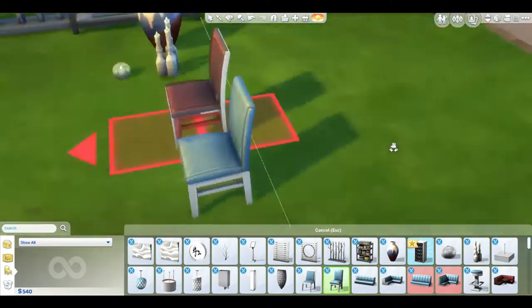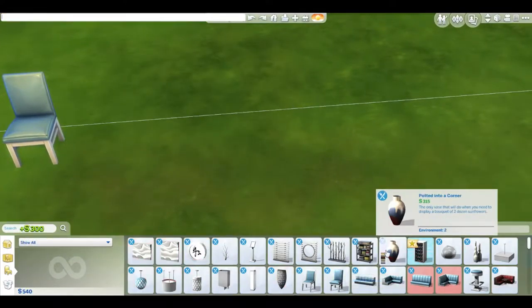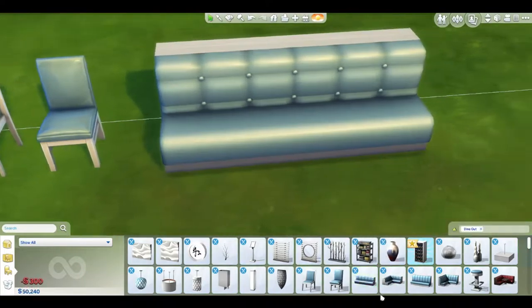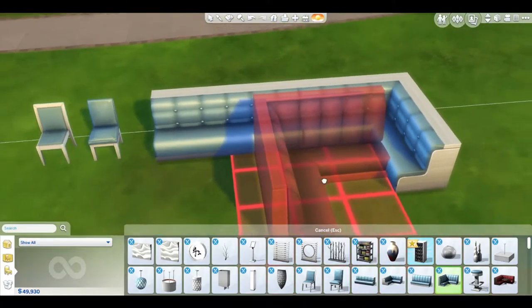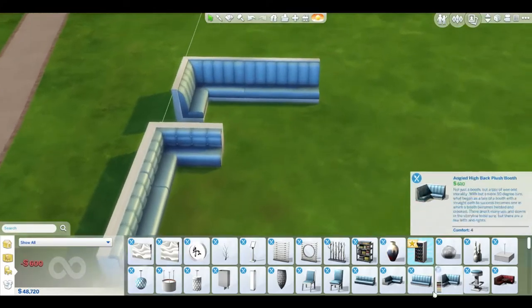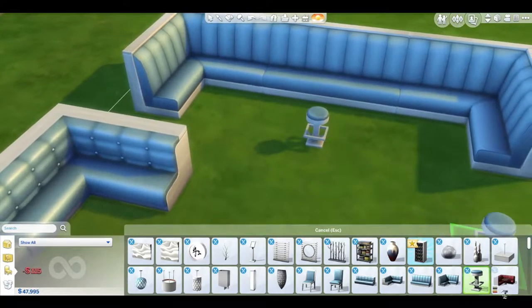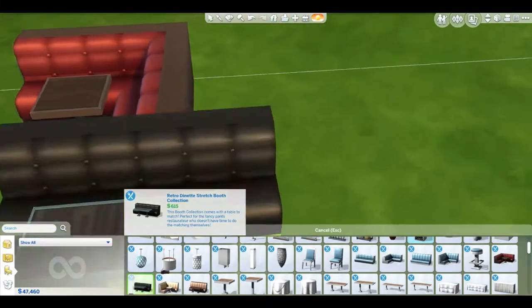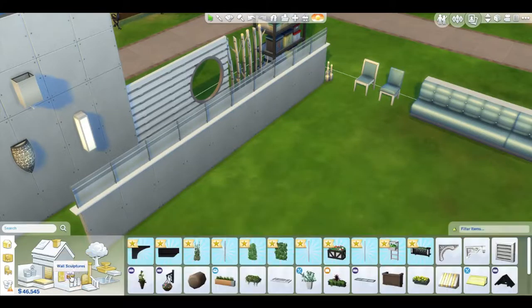The booth seating comes in multiple parts - a main booth piece, connection pieces that let you build really large booths, and different sectional configurations. There's also a bar stool and a sectional booth with a table in the middle. There's also a really nice wall trim that I love.